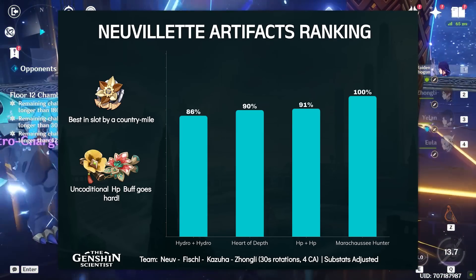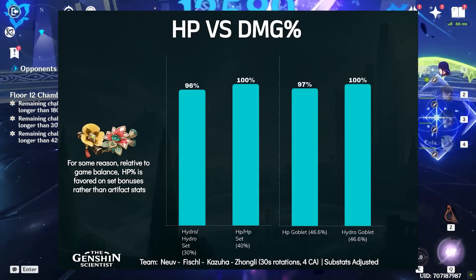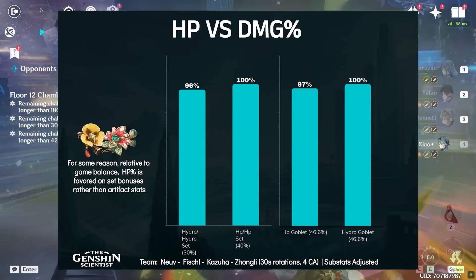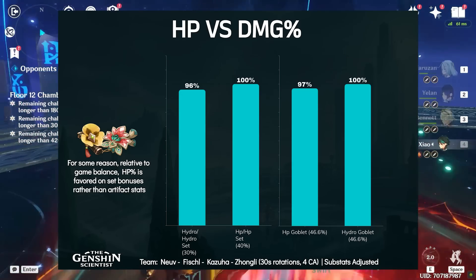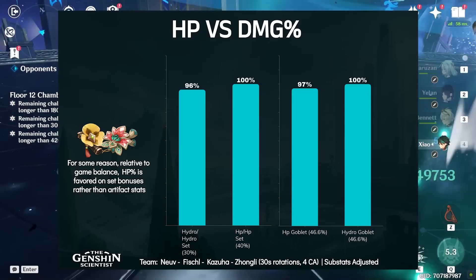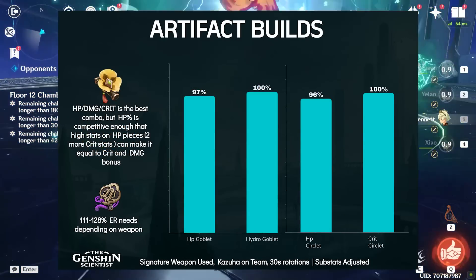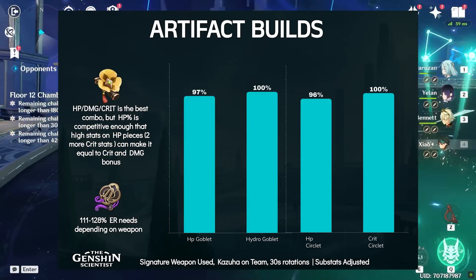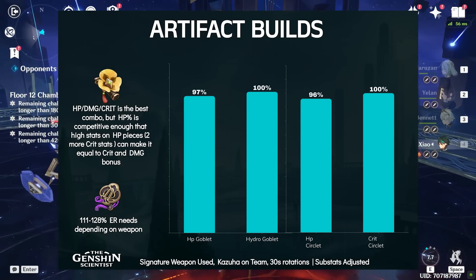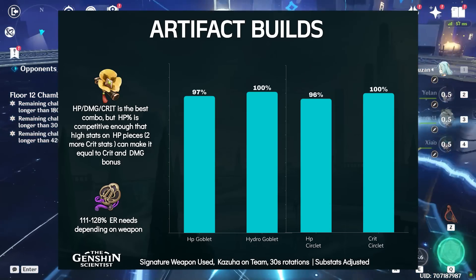Meanwhile, the combination of 2 Hydro damage bonus effects places dead last, considerably lower than the HP bonus sets. The reason is that compared to other artifact set bonuses, HP sets give higher buffs relative to the artifact main stats on pieces. As a result, there is this weird conundrum where the damage buff goblet is better than an HP percent goblet main stat-wise, but the combination of damage buff set bonuses is lower than the combination of HP buff set bonuses. For artifact main stat choices, a traditional HP, damage buff, and crit combination for sands, goblet, and circlet respectively will do, but HP percent is competitive enough on all fronts that resorting to HP main stats all around could even be an option if your substats are good enough.